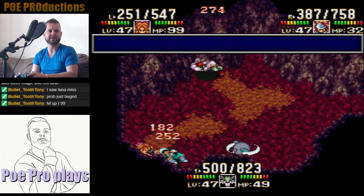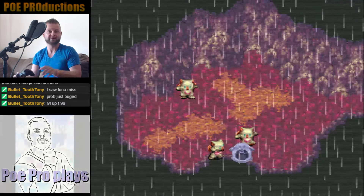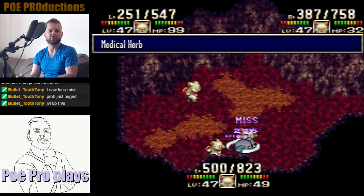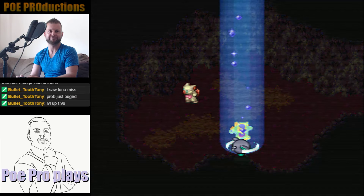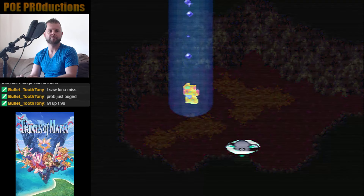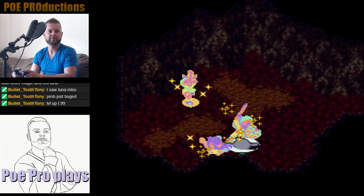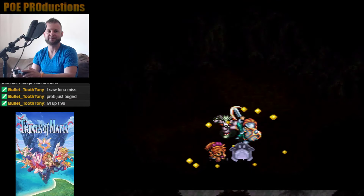Psychic Class — so he's gonna knock us away, then he's gonna cast Flash on us. So now we're all Moogled, and he's gonna try to heal himself. This is where I was getting stuck last time, so hopefully I'll be able to undo all this. He's gonna cast more Dark Magic, but he's gonna cast it on himself. So right now I'm gonna use a couple Poto Oils, let me heal myself. So now he's gonna cast a bunch of Dark Magic spells on himself to heal.